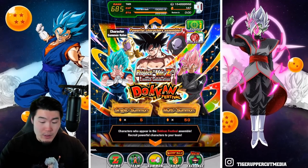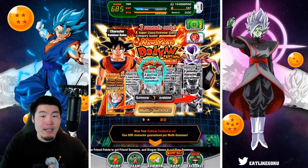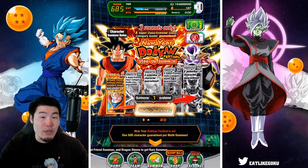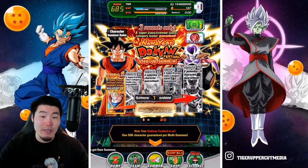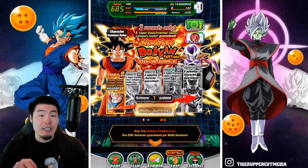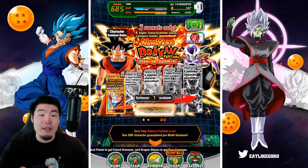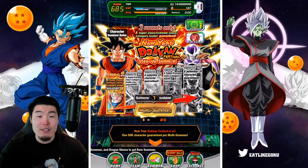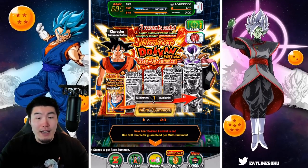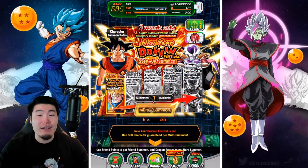The New Year Step-Up is still up right now. If you're a new player and you haven't done your summons on that banner, that's what you should be spending your stones on — you get a guaranteed good unit for every step of the step-up and you can do three rounds. For anybody that's a new player trying to build out their box and get good leaders, that's the banner for you.